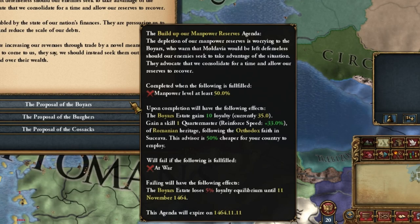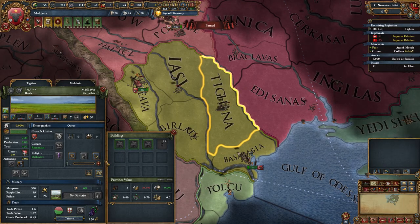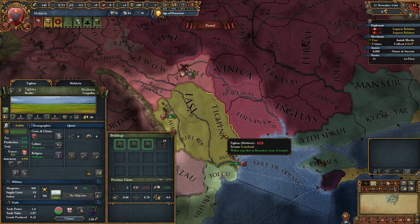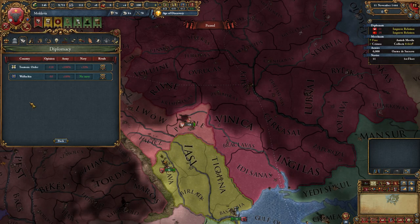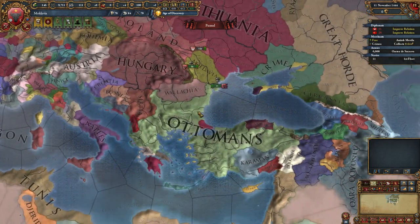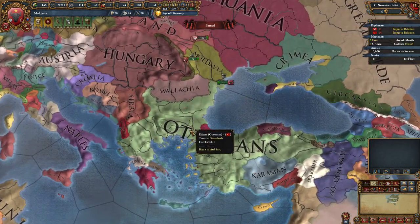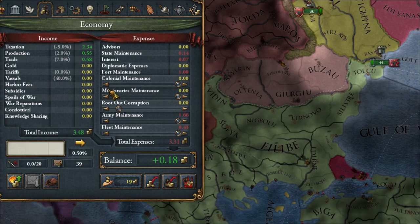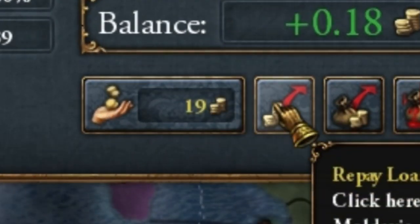I was counting on discipline, but this one can work. As usual, we are cancelling our military recruitment, and as soon as I unpause, we will complete the mission. We certainly take our rivals as the Teutonic Knights. And with Wallachia, we will wait a while, because there is a good chance the Ottoman Empire will start to guarantee their independence. The Moldovan economy is not good - we even start with debts.